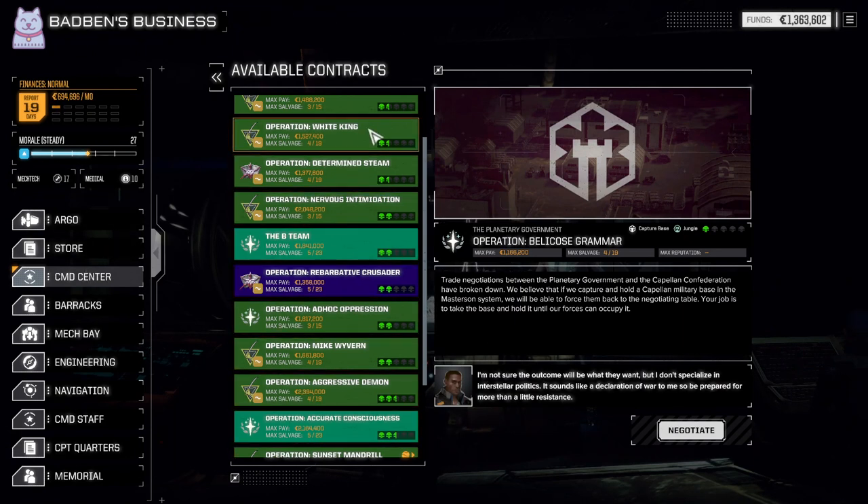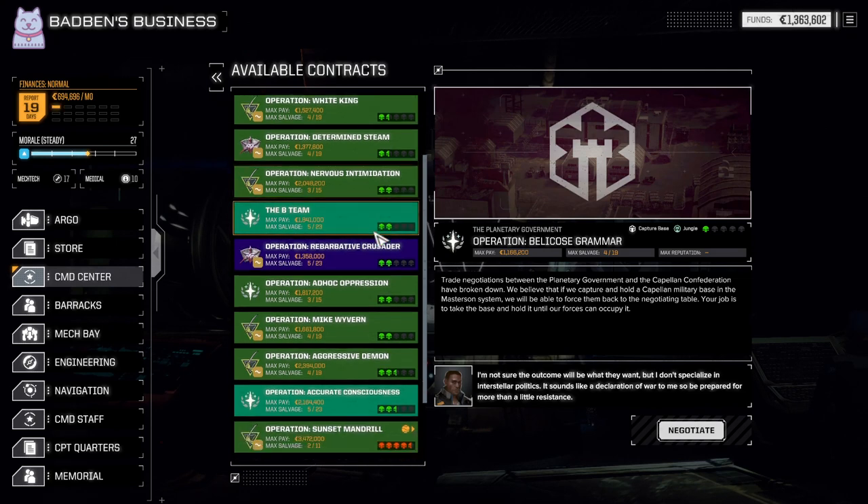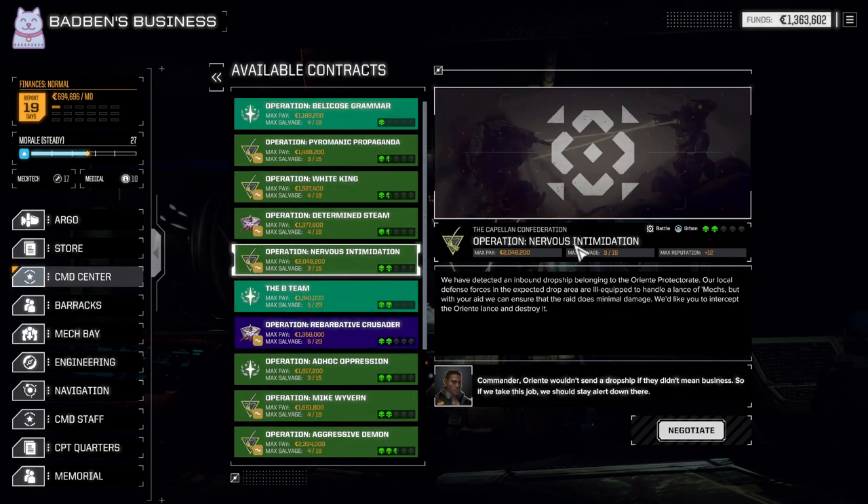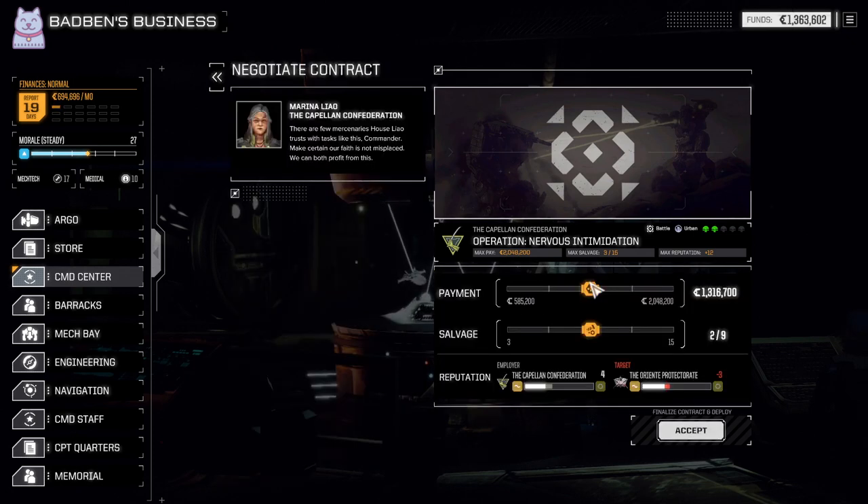I want more money, and I want a two skull mission that's going to give me decent money - about two million bucks. We've detected an inbound dropship belonging to the Orient Protectorate. Our local defense forces in the expected drop area are ill-equipped to handle their lance of mechs, but with your aid we can ensure the raid does minimal damage. I'll intercept the Orient lance and destroy it.